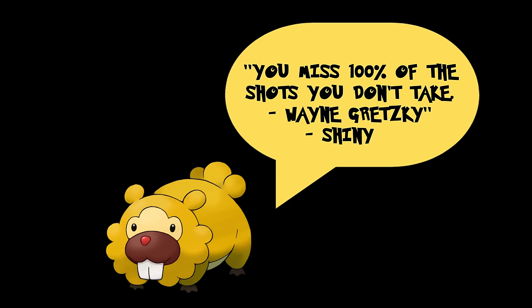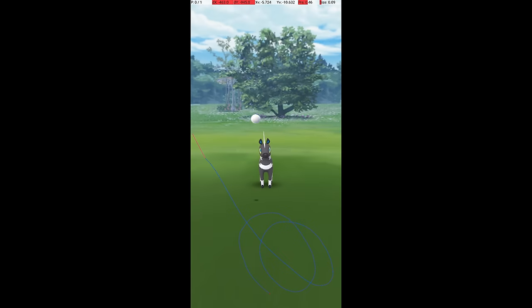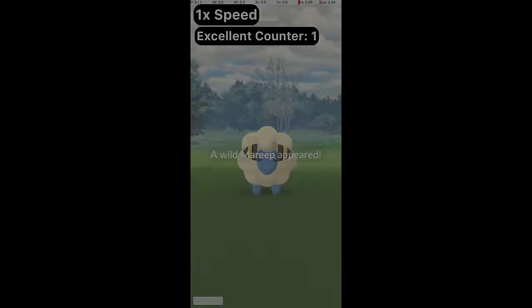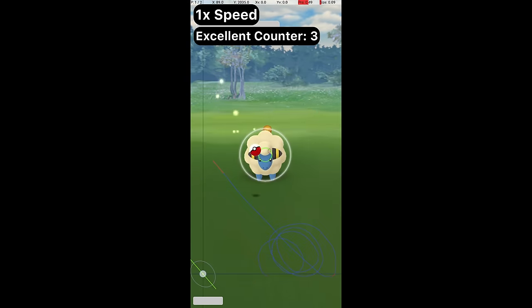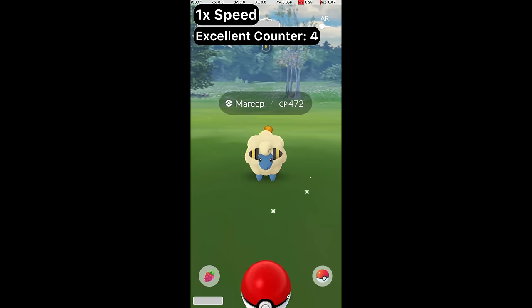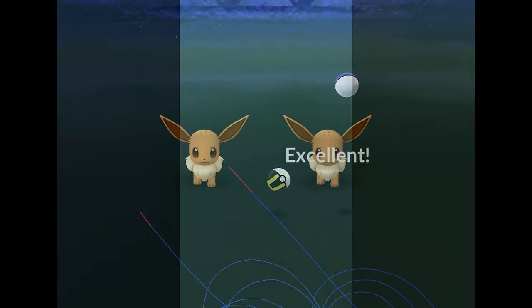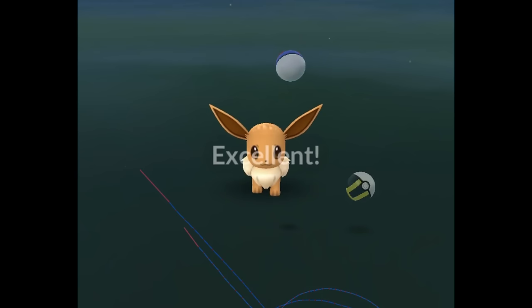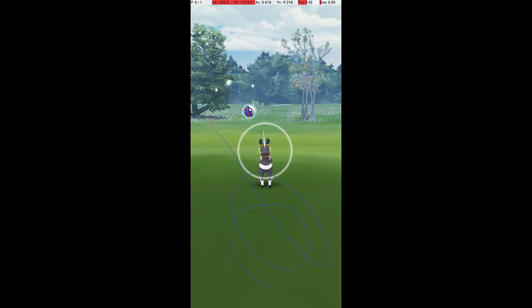You will likely miss most of your first excellent throw attempts — that's okay, and it's all part of the learning process. You should select the first few Pokemon you try to master based on which ones are spawning a lot at the time. The best practice is during a spotlight hour or community day when a huge number of a single Pokemon are spawning. The key to improvement is in how you adjust your throw when it fails — make micro adjustments mostly to your release point to bring the throw closer to hitting the center of the Pokemon. Always have a deliberately chosen release point and release speed that can be slowly adjusted as you dial in the throw.